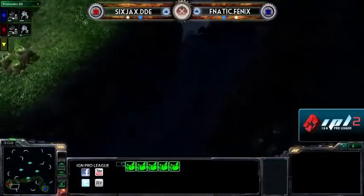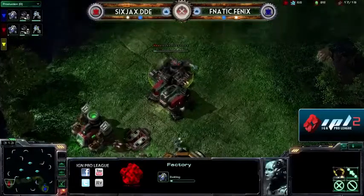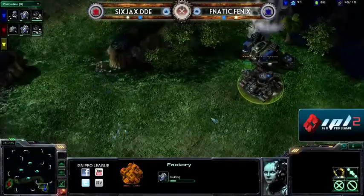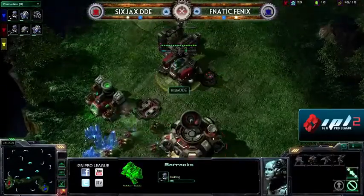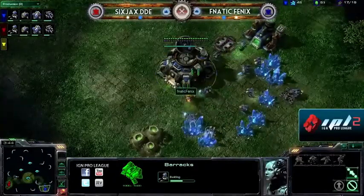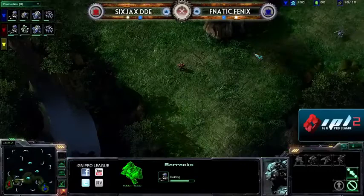It looks like we have a tech lab coming right up for DDE, so DDE is going to do some sort of a quick expand build. We'll see what he's able to do with this Reaper — it can be quite effective, especially if he chooses to run around the top or possibly the bottom. This cliff line can get through relatively undefended. Looks like Phoenix is going ahead and just throwing up a reactor, so a little bit of contrasting styles already. I would be very surprised if he was able to do some damage with the Reaper on Zelnaga Caverns. One thing it's good for is holding on to the Zelnaga Towers, which is so important in TVT.